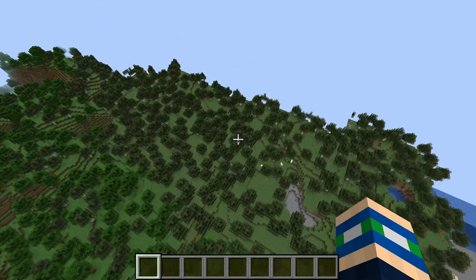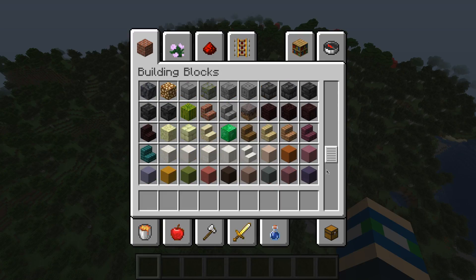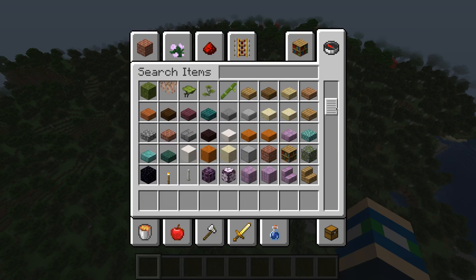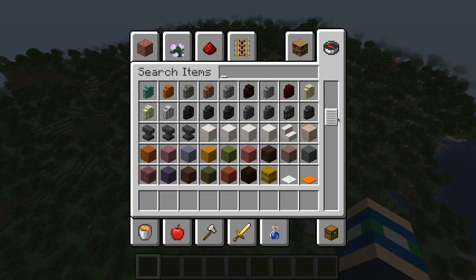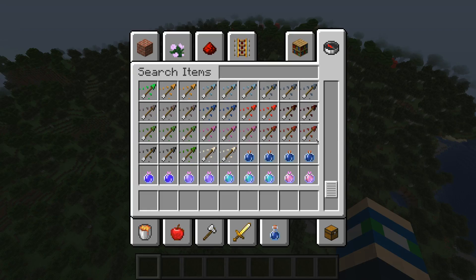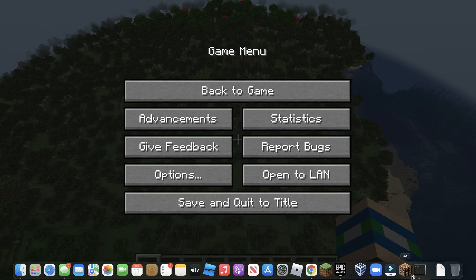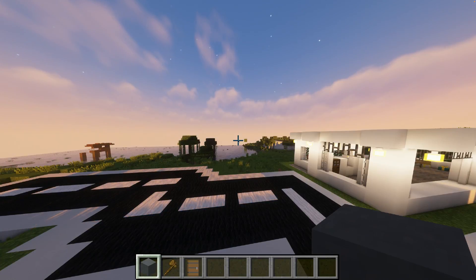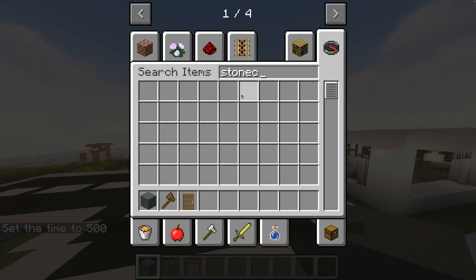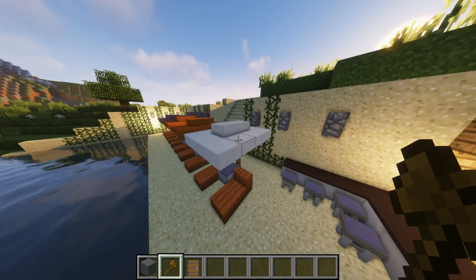If I scroll through here I should see it pop up somewhere — wait, I have to use this. It could just be me, or it's probably not in there yet. Searching 'stone sea' in here — it's almost done — stone sea, nope, it's not in decoration blocks either. So I'm just going to keep this and maybe leave the beach as it is.